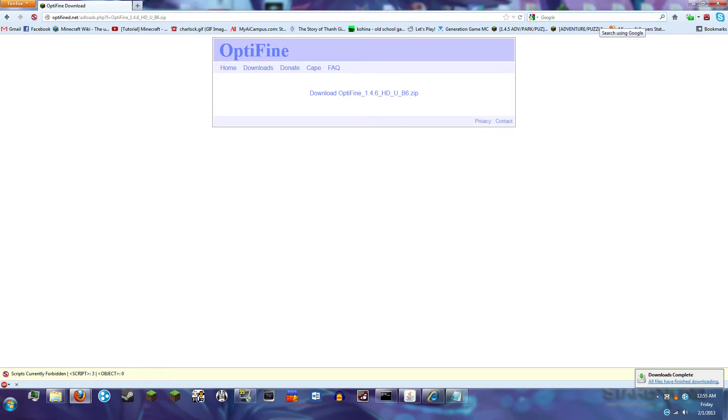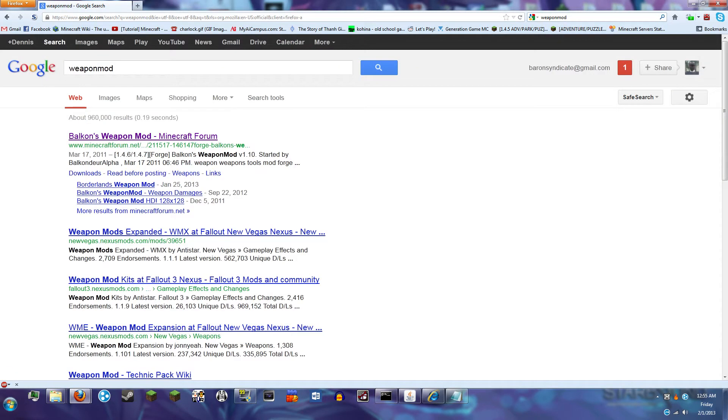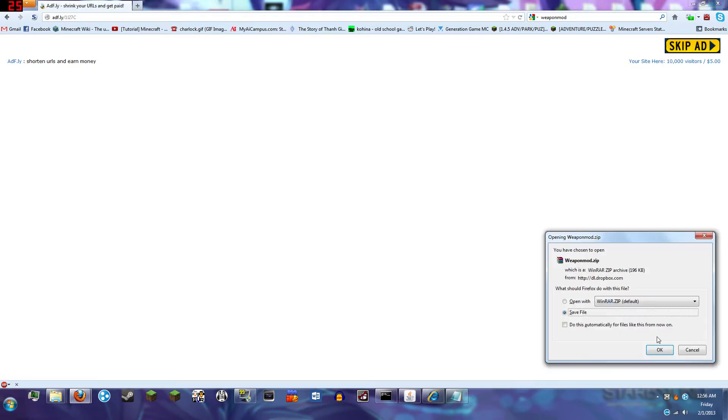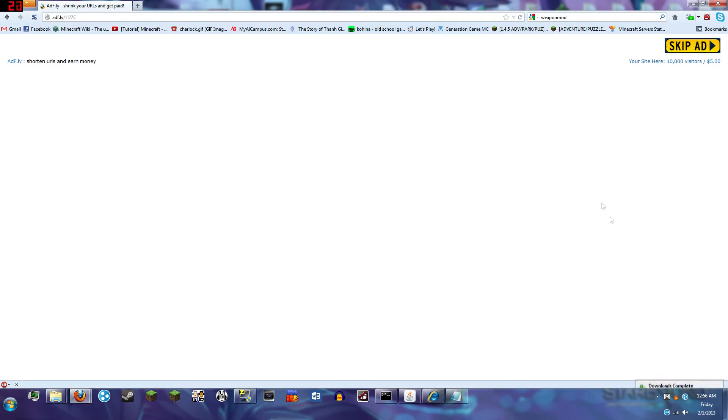Next I'm going to go for Balcon's Weapon Mod, so I'll just type in Weapon Mod. BAM — first search result, here it is on the Minecraft forums. Scrolling on down, click on the AdFly link for Balcon's Weapon Mod. Wait for the skip ad button to show. Got Weapon Mod.